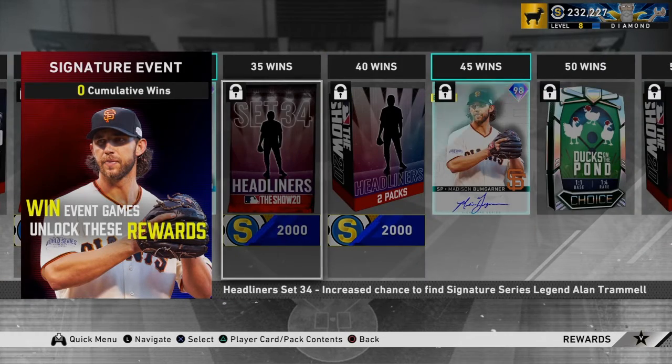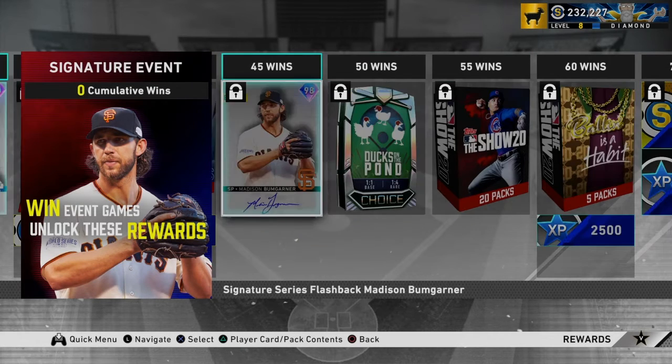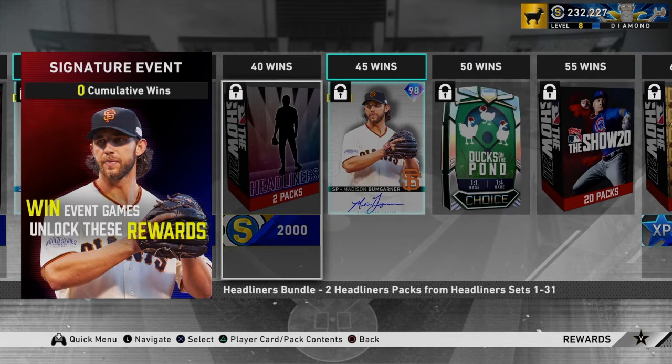You got another headliner pack, Alan Trammell, another headliner pack, and then you have two random ones right here. This can be from set 1 to 31, so any of the guys that were in any of those headliners, you can get them.